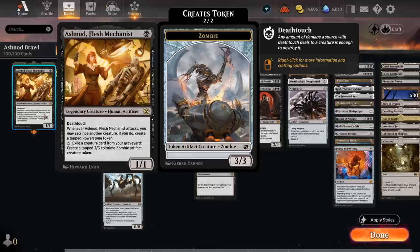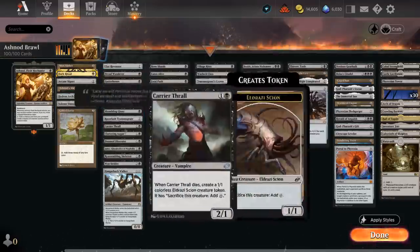I'll be honest — haven't made a ton of 3/3 zombies yet, but that's also because a lot of our creatures are recursive creatures we can keep getting back from the graveyard over and over again, so we don't necessarily want to exile them. But every now and then you'll end up with a few creatures you don't mind exiling, making this a nice extra mana sink. Deathtouch means the opponent won't be able to block Ashnod profitably, at least not early on, so this can often get a few attacks in.